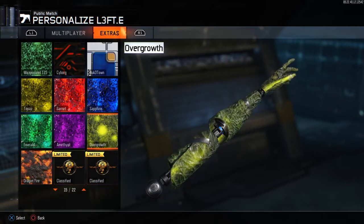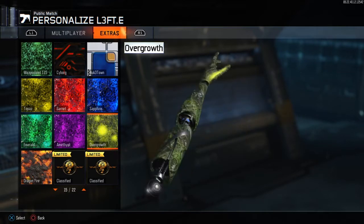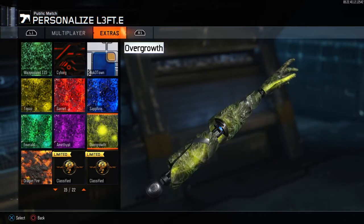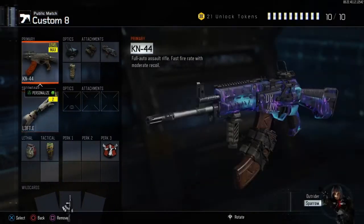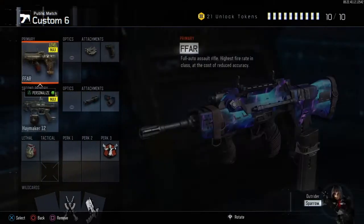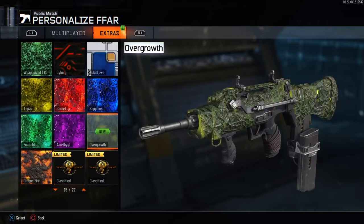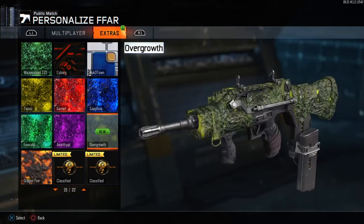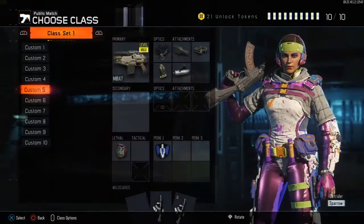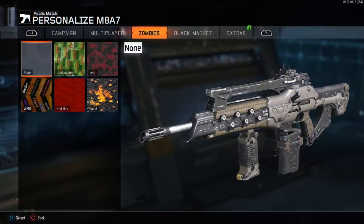They also had some of the Revelations camos, like the cosmic one and the dark matter type camo, which is really cool. This Zetsubo no Shima camo just looks so good, especially on the mannequin arm you can see right there. I tried looking through the create-a-class menu just to see how it would look, and I'm really happy they added this.